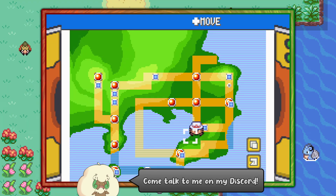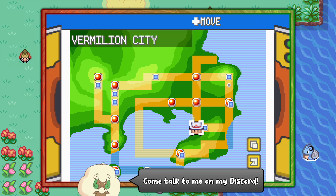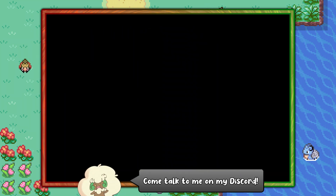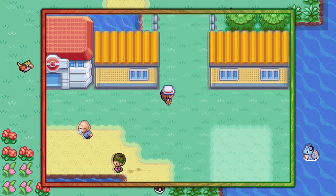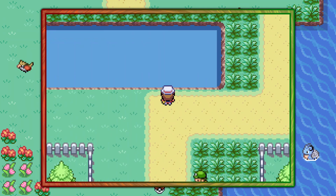Hello everybody, it's Techno here and today I'm going to show you the easiest way of finding Poliwhirl in Pokemon FireRed and LeafGreen. You can start off by visiting Vermillion City, and you're going to need the Super Rod to catch this Pokemon, so if you don't have that go ahead and check the description for the link to the guide on its location.